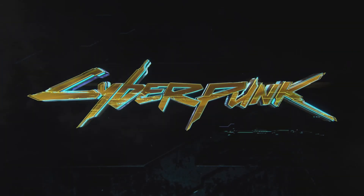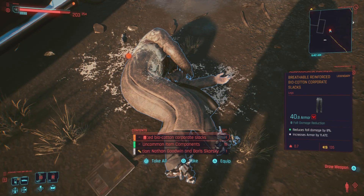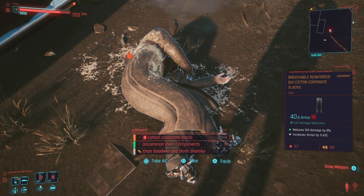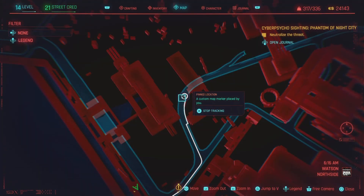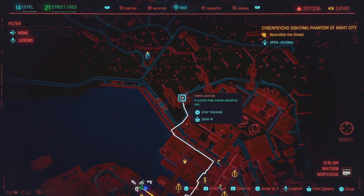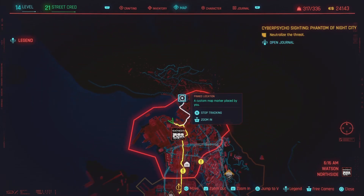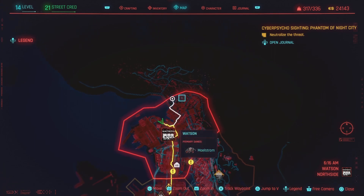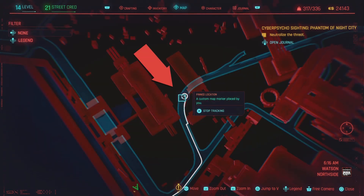Hey, what's up everybody, welcome back to Carpool Gaming and another Cyberpunk 2077 video. Today I'm going to be showing you how you can get the legendary corporate slacks. This is pretty amazing. I'm going to be showing you a nice location. When it comes to Cyberpunk 2077 and these maps, you can probably get a little bit lost. We're going to be heading to this ping location right here in Watson — this is where we're going to find these legendary slacks.